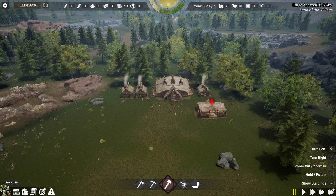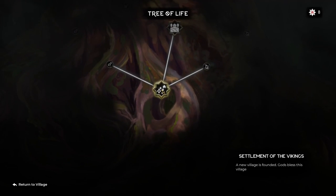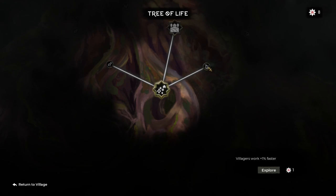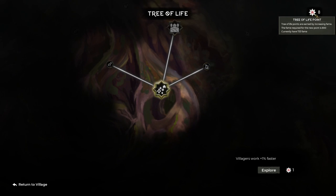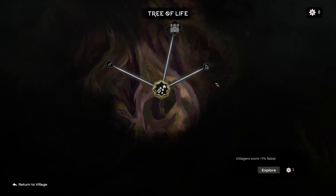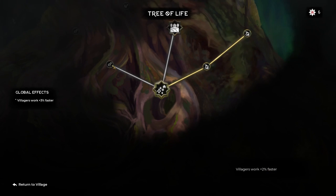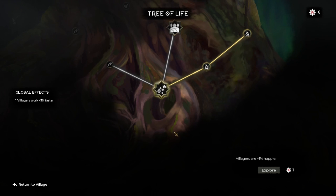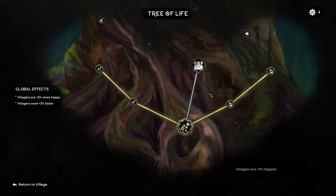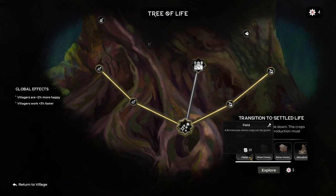Down the very bottom left we've got the Tree of Life, which is like a talent tree system. We start off with the basic settlement. On the right hand side there's a node that costs one fame point and one Tree of Life point and makes villagers work one percent faster — that's quite good early game. I'm going to unlock that and then the next one at two percent faster. On the left hand side there's villager happiness, which is good to start with since you don't have much to make villagers happy early on, so I'll do those two as well.